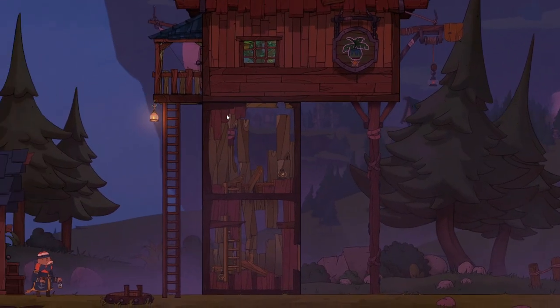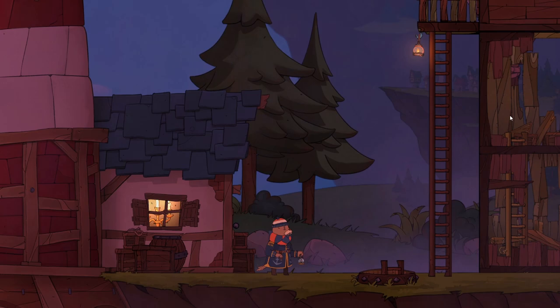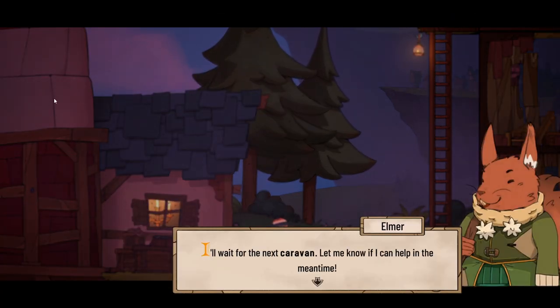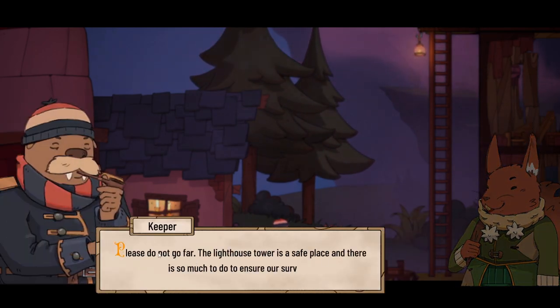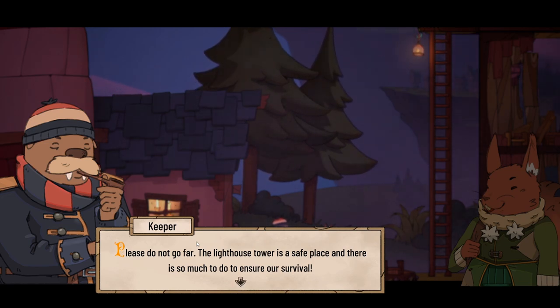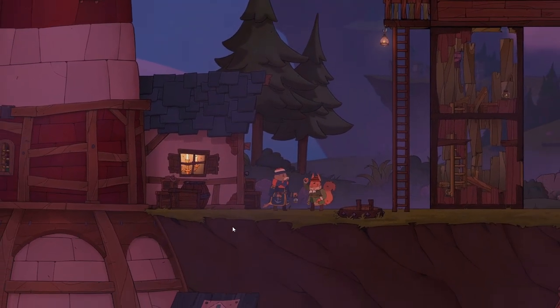So there's our little B&B guesthouse type thing over there - that side is where the guests stay, and that is the lighthouse side. An adorable squirrel has arrived. Hello, Elmer the squirrel - 'I'll wait for the next caravan. Let me know if I can help in the meantime.' We say, 'Please do not go far. The lighthouse tower is a safe place, and there is so much to do to ensure our survival.'